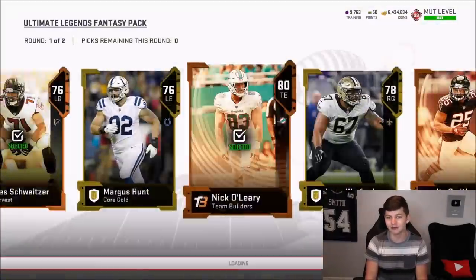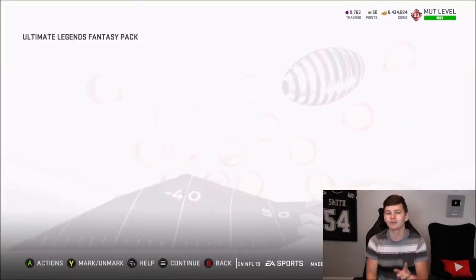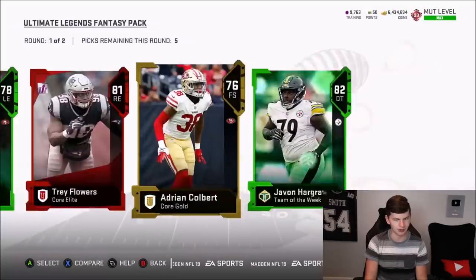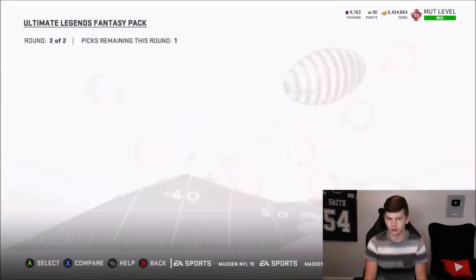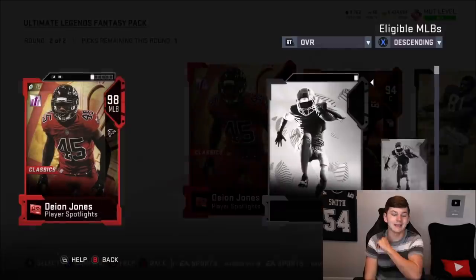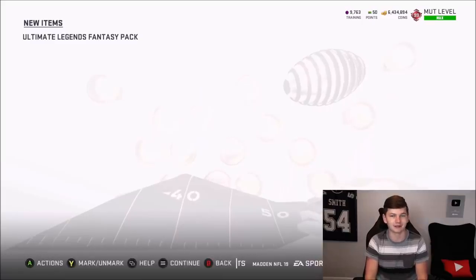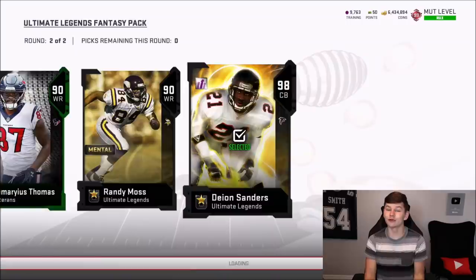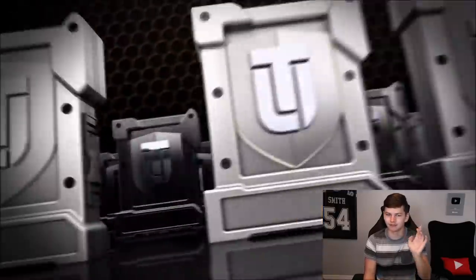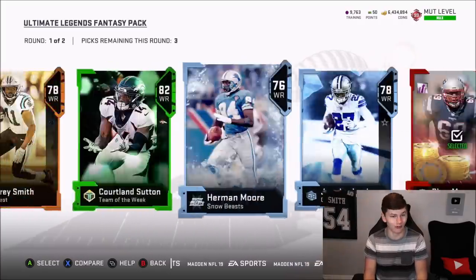I'll take the 82 overall — they don't really sell much in Madden 19 anyway. We'll do one more pack and then go back to showing highlights. 81 overall Trae Flowers, go with the 81 Jordan Matthews. Then — we get a 95 LT, and I was completely not ready for this but we got a 98 overall Deion Jones player spotlight! Then big — 99 overall... 98 overall Deion Sanders. Back to back packs: 98 Deion Jones and 98 Deion Sanders — pretty solid.